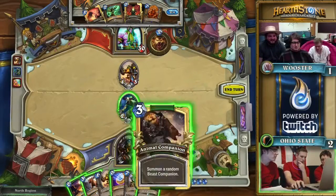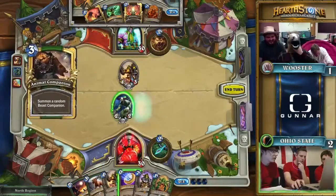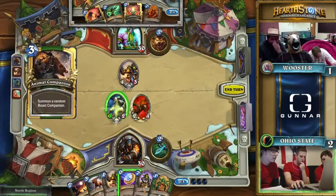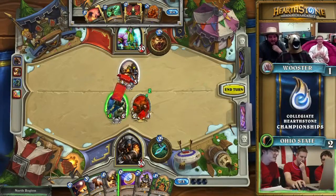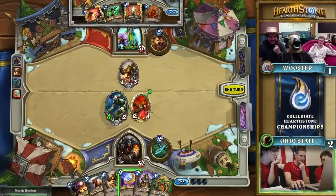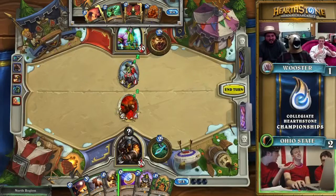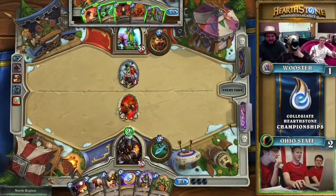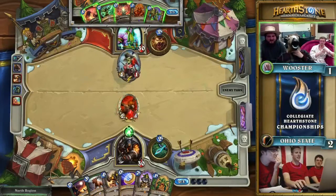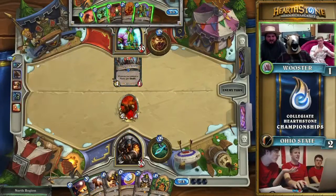A lot of this is going to depend on what they see from Ohio State. They even have options for removal in their hand very early on. Leok's a great roll in this position — but that means he's going to proc the freezing trap with whatever comes out of the pilot and treader. Sure, but you've taken care of a pilot and treader with just a Mad Scientist, not a bad deal. You don't know for sure that that's freezing trap — well, we did see freezing trap was drawn early on. We now know for sure it is freezing trap.